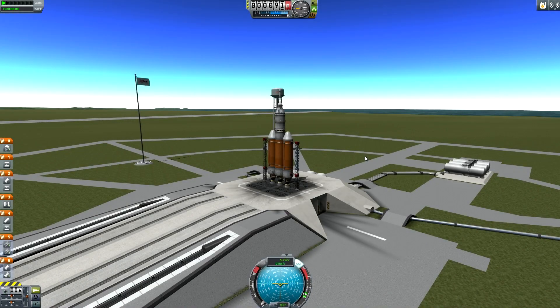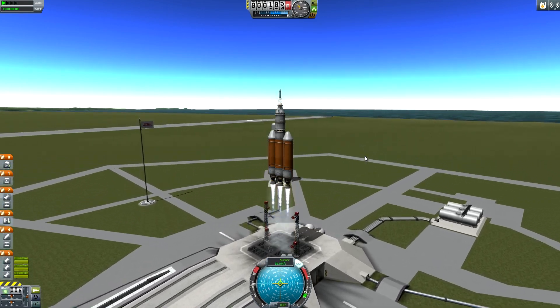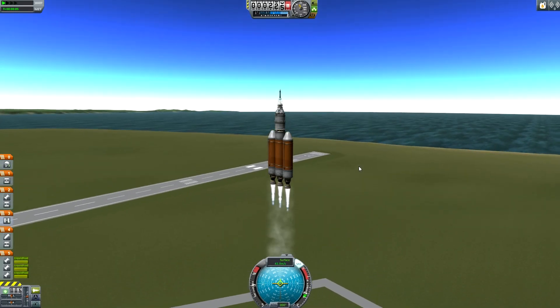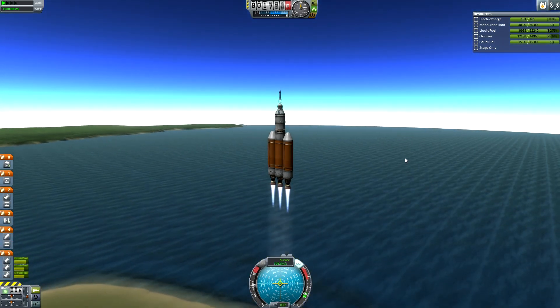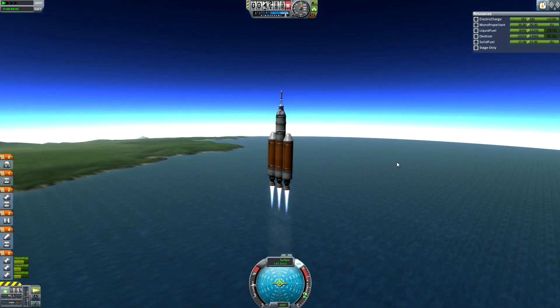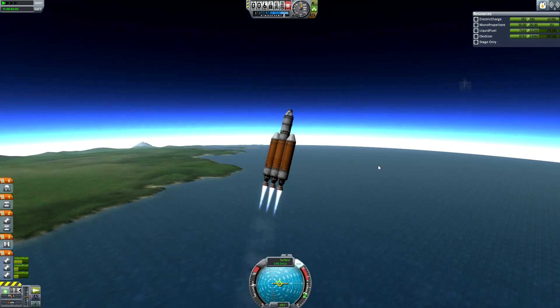Hey guys, it's Ruri and today I'm going to be doing a kind of replica of the flight test which is going to launch — it's actually going to be probably today, so you might see this before it actually gets launched. This is the launcher, the Delta IV launcher, which is going to be taking the first flight test of the Orion spacecraft.